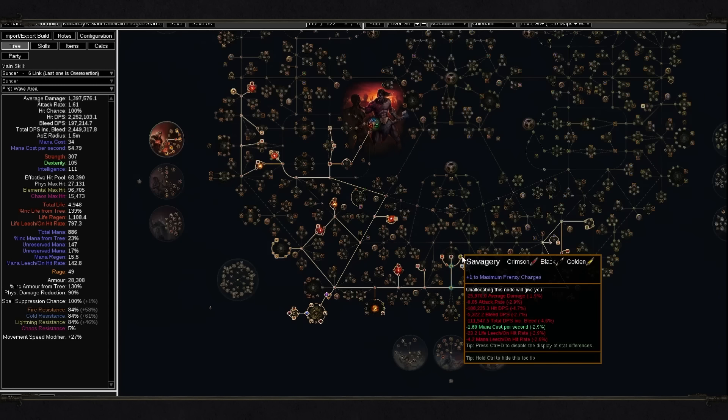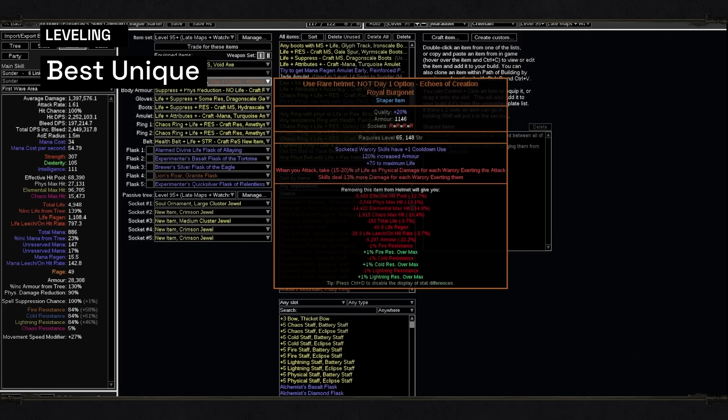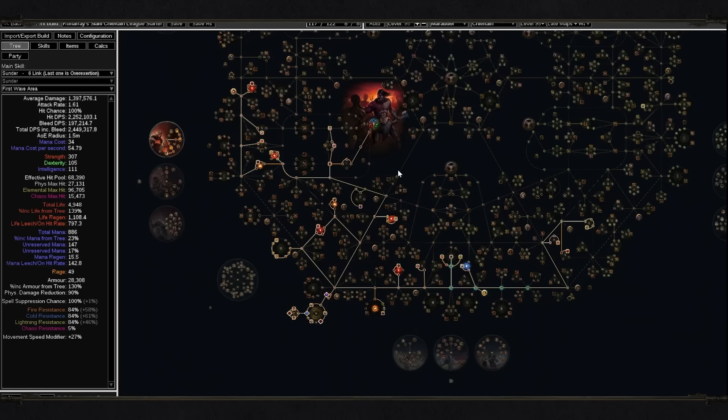That's pretty much the leveling setup, and if you follow it you're going to scale into maps without any kind of issue. Your first chase item is pretty much Ecos of Creation — as you can read here, use a rare helmet on day one since you probably will be unable to buy Ecos of Creation on day one. If you progress fast and there's no Ecos of Creation on the market, just don't use it and use a rare helmet instead. However, try to buy it as fast as some become available.